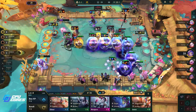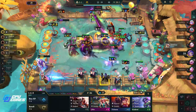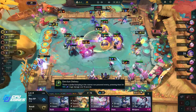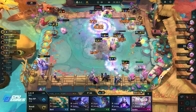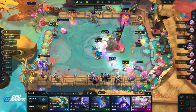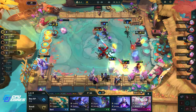We can take Kindred out. One more Thresh and one more Syndra and we can three-star both of them — that's pretty good, worth rolling for. Two-star Syndra! Oh god I have to lock this shop. That's so awkward but I'll do it because two-star Syndra — I'd like to three-star her if possible so I don't want to lose her.